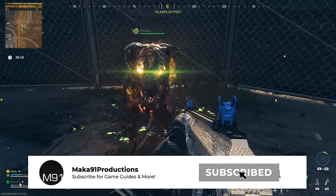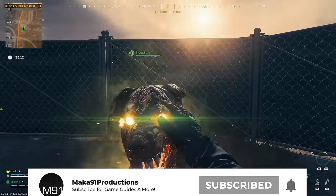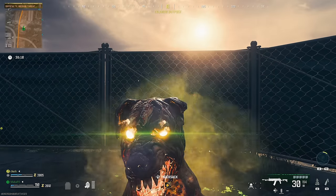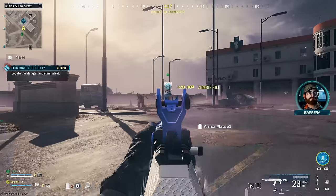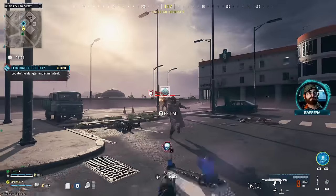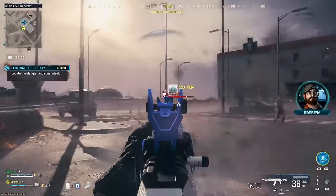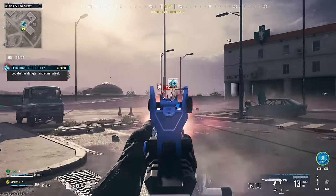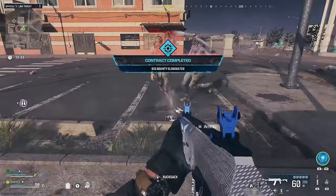Hey everyone, Macca here playing Call of Duty Modern Warfare 3 Zombies. In this video I'm going to show you how to pet that dog. Doing this will allow you to spawn a friendly Hellhound which will follow you around as a companion. It will grab kills for you and take aggro away from zombies, which is extremely useful if you're a solo player. Additionally, doing this will unlock an achievement or trophy for petting a Hellhound in MWZ.